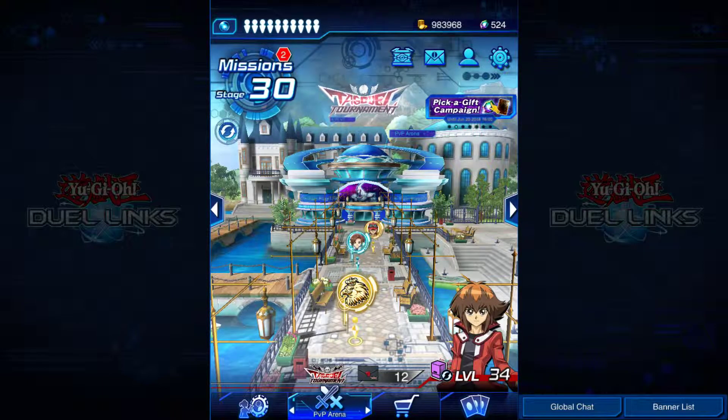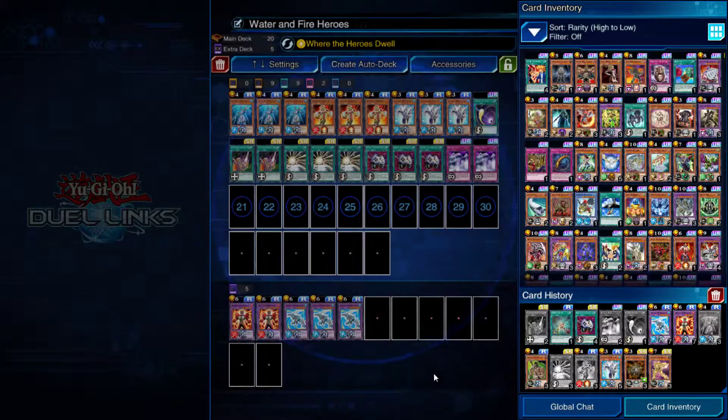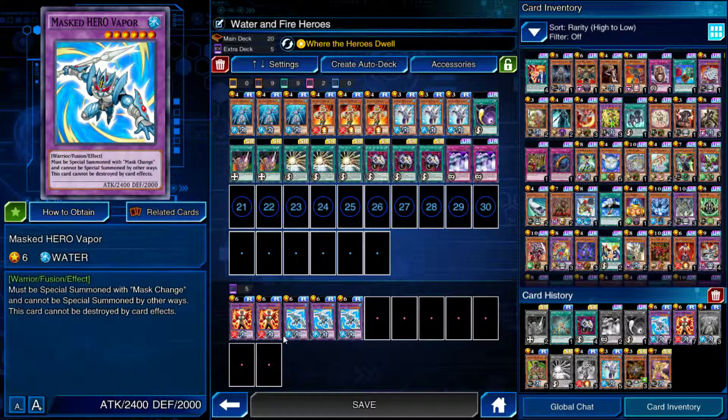What's going on guys and gals, it's DragonOTK back again for another Duel Links video. We're going to be jumping back into some more rank duels with an inspired Elemental Hero deck that I made after Shining Flower Big Man was added into the game. I'm going to be using an Elemental Hero slash Mass Hero deck — but not any typical Mass Hero deck. I'm going to be taking advantage of the other two Mass Heroes in the game: Goka and Vapor.